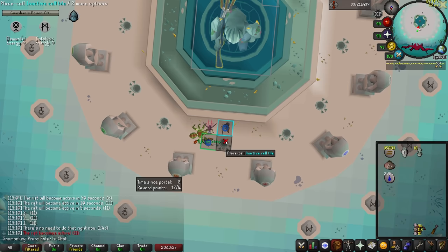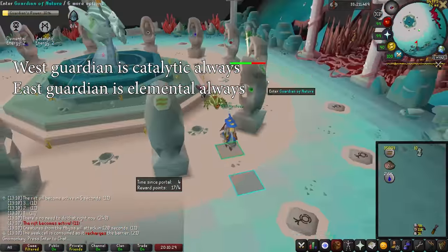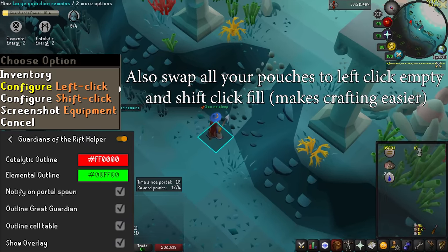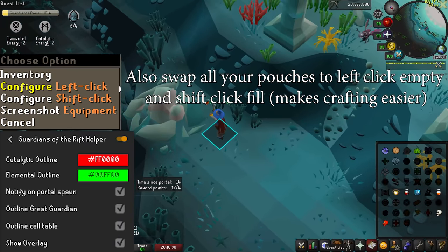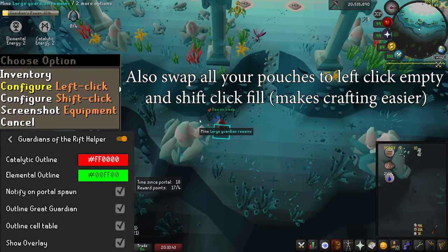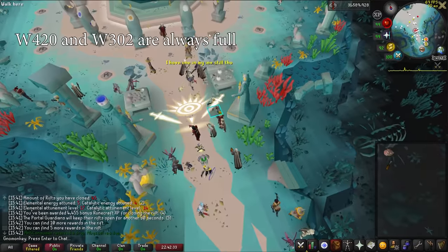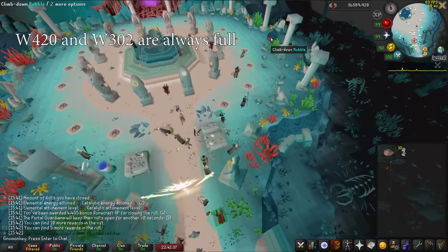Before starting a game, I would highly recommend going to the plugin hub and downloading the Guardians of the Rift plugin. This provides timers on how long the altars and portals will last, as well as some other important indicators — extremely useful. For learning, I'd recommend just hopping into some masses. World 420 is almost always full, and there are various other worlds which tend to be full as well, like world 302. Masses are much slower and worse than lower scale games, but are very simple to jump into.